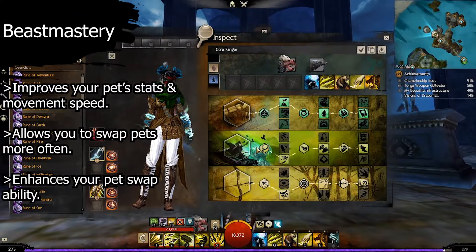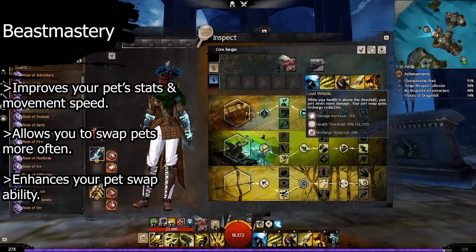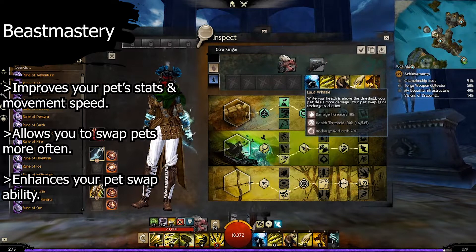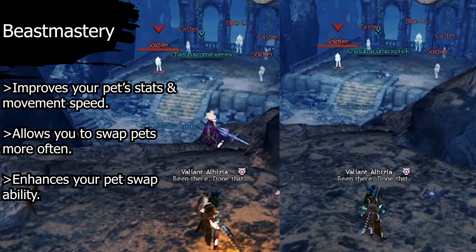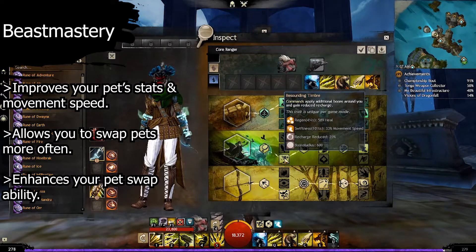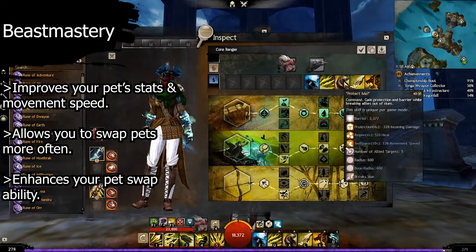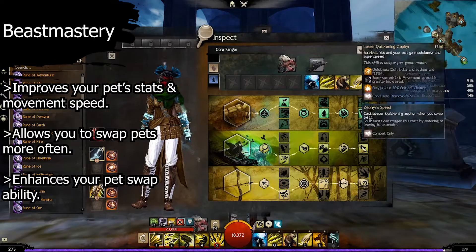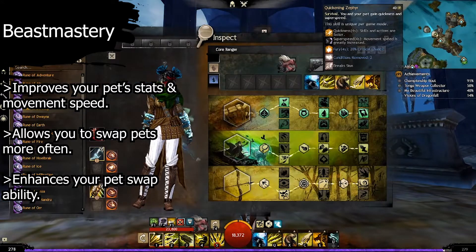Next up we'll go into the Beast Mastery line. For the minor traits we have Pack Alpha: your pet gets a few stat increases and has lowered cooldown on its attacks. You also have Loud Whistle: while your health is above threshold, your pet deals more damage and your pet swap gains recharge reduction. This makes it so a freshly swapped pet always does 10% extra damage on its first attack as long as it is above 90% of its HP. Also have Pet's Prowess: this makes your pet move faster and makes its crits do more damage. For major traits we have Resounding Timber: commands apply additional boons around you and have reduced recharge, making your Protect Me skill apply regen and swiftness with a lowered cooldown. Next we have Two-Handed Training: greatsword skills do more damage and recharge faster, and grant fury when you disable a foe. Finally for Beast Mastery we have Zephyr's Speed: casts a lesser quickening zephyr when you swap pets — basically it casts quickening zephyr without pressing the button, but it does not have a stun break.